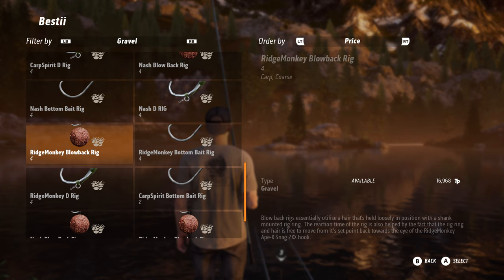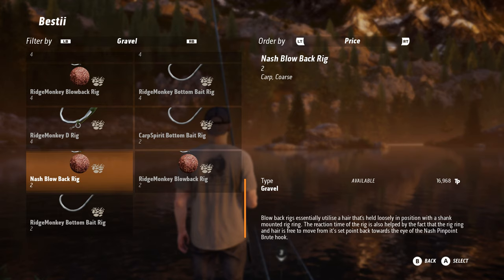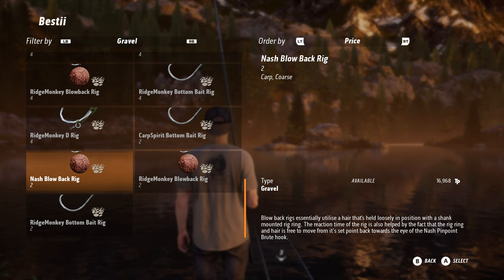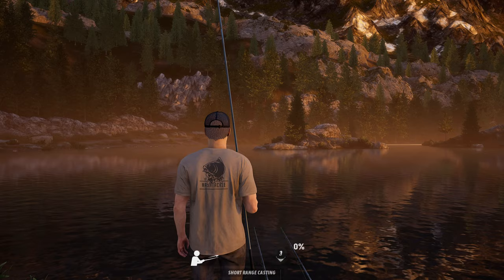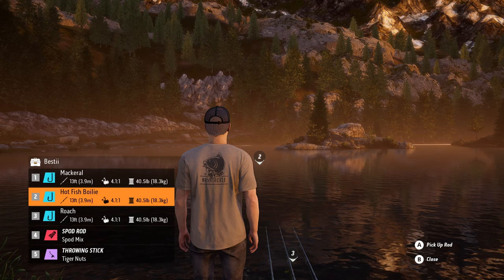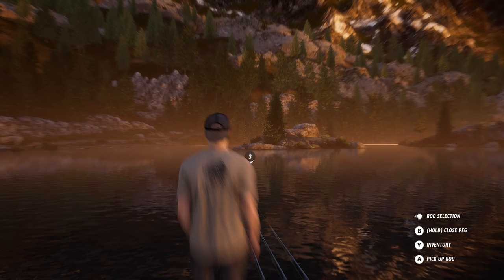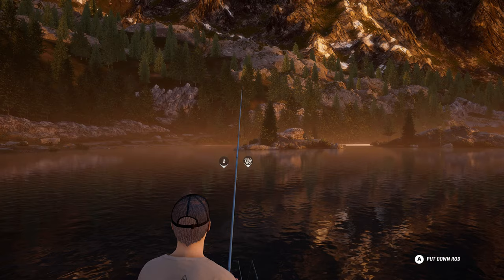Let's just change the hook here on rod number two because we're now fishing over gravel. Should we have the Ridge Monkey or - I'll go for the Nash Blow Back rig, specifically because I've got the Nash shirt on, so why not use one of their rigs with the hot fish boilie. Let's just cast this one out - I've seen a few fish on the surface and a few bubbles around here. I'll put rod number two out there, and rod number three just near it.